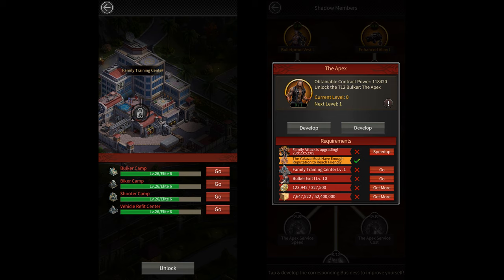Then you'll have to build a family training center and upgrade it all the way up to level 15 to unlock tier 6 troop investments at the family business center. Once you've unlocked those investments, you'll have to spend a ton of family gold to unlock the 4 new tier 12 units.